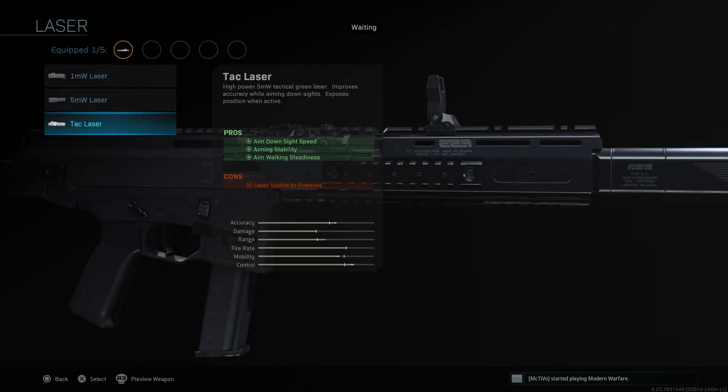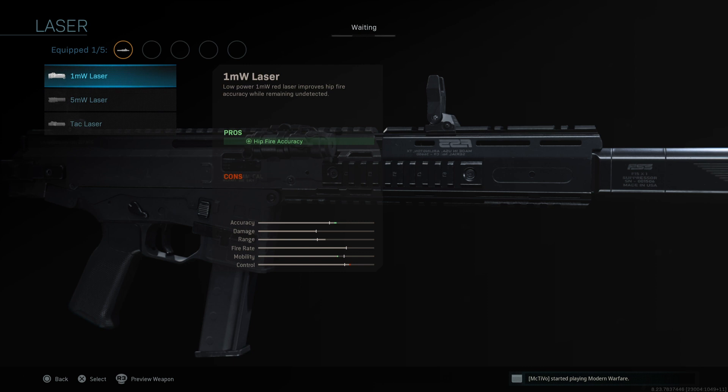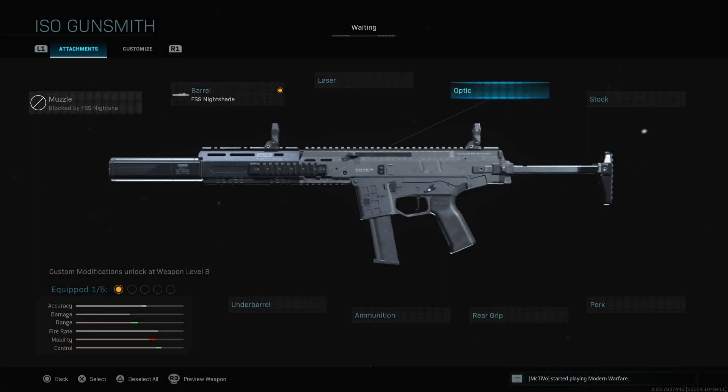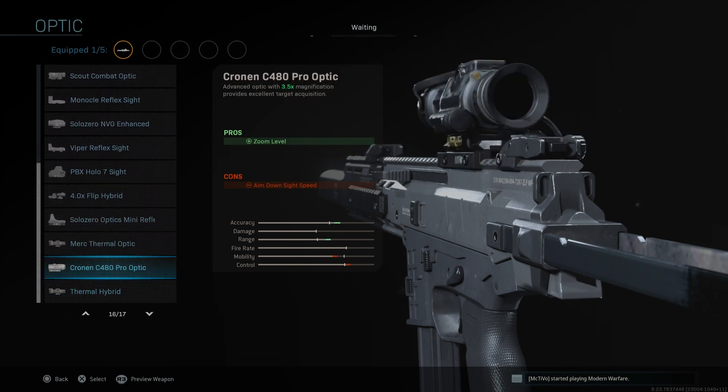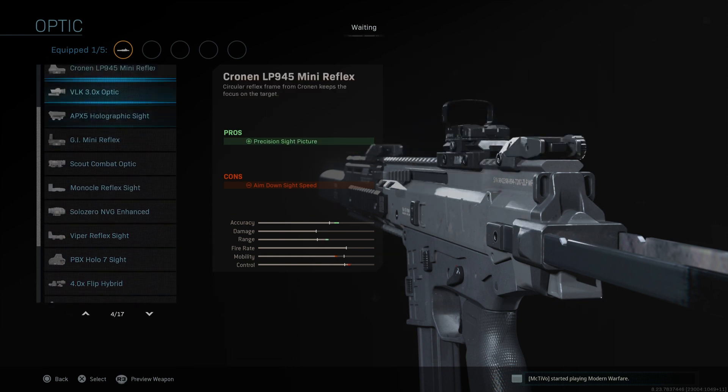Lasers are pretty default, nothing new here — tac laser, 5 milliwatt laser, and 1 milliwatt laser. The optic sights are also pretty standard; all of these are the same ones we normally get on SMGs.